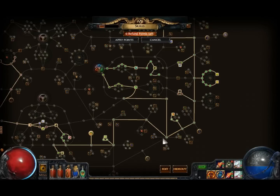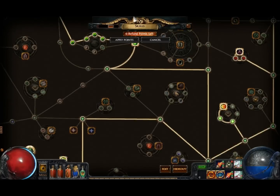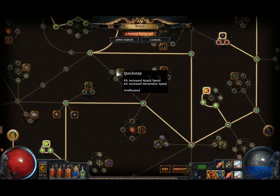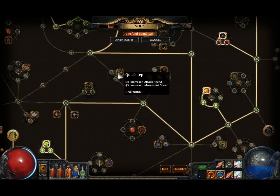Then get down here for the dexterity nodes and get to Lethal Assault — I think I pronounced that right. If you want some extra value, getting these attack speed and movement speed nodes — Quick Step — gives you a good amount of attack speed and 8% more movement speed, which is nice. It's pretty good nodes but it will cost you three nodes if you want to get them.